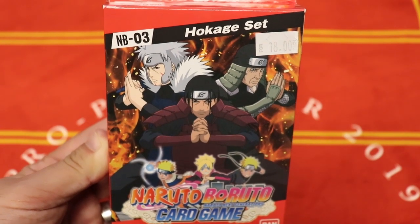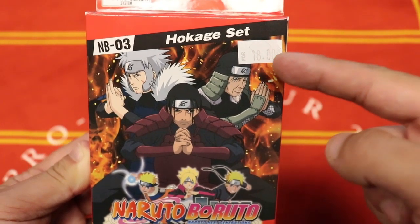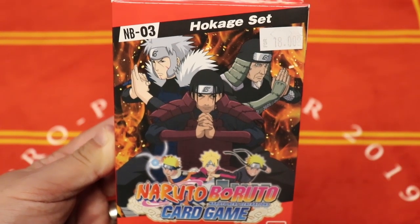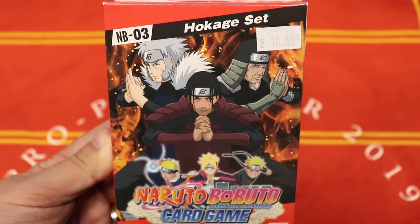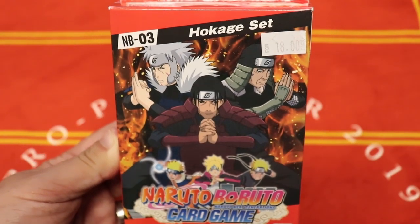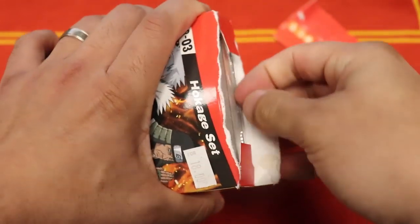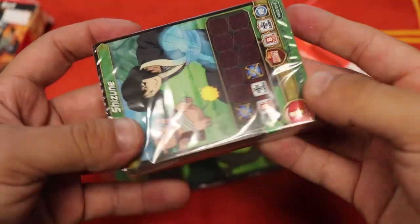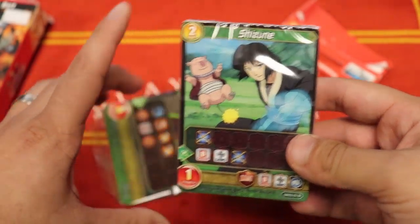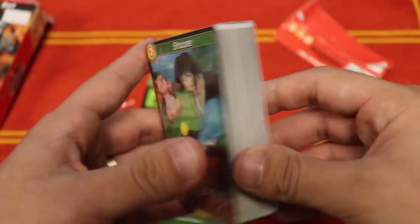We're going to begin with NB03, which is the Hokage set. These MSRP for about $18, so you'll find them for $18 at your local game store, or you can contact us on Facebook for a bundle deal in the spirit of Black Friday. The packaging is very sleek and compact — much better than before. As you can see, you get your EX cards and your battle card deck.